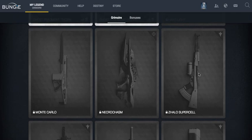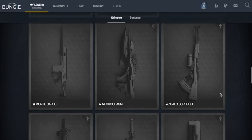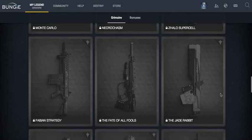The first one we have here is the Z-Halo Supercell, which looks to be like an auto rifle — definitely reminds me of the AK-47, just mixed up a little bit. We then have the Fabian Strategy, which again looks to be like an auto rifle.